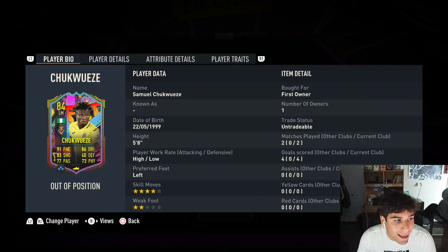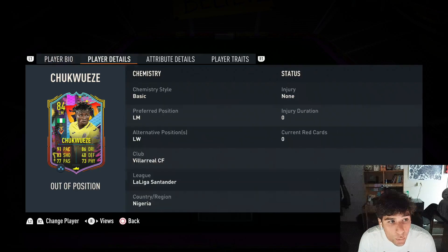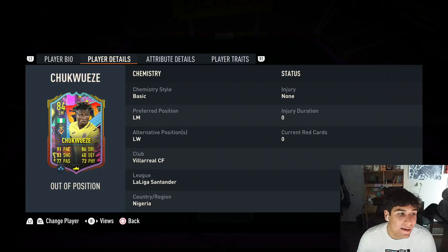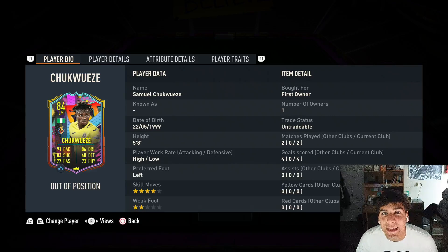It's hard to link Villarreal and Nigerian nationality, especially needing strong links this year — you'd need about five La Liga players in your team to get full chemistry. The alternate positions are just left mid and left wing, so he can't play centrally. Overall, this card was a letdown — expectation did not meet reality, and that is a recipe for disaster. If you enjoyed the video, leave a like, subscribe, and I'll see you next time.